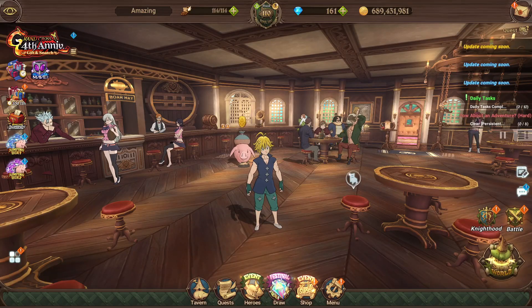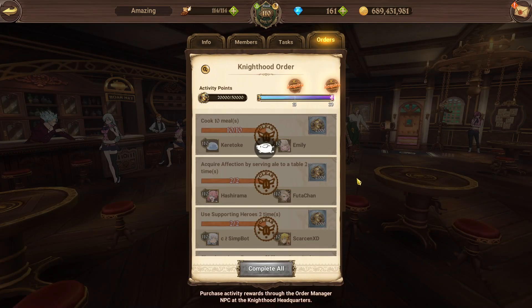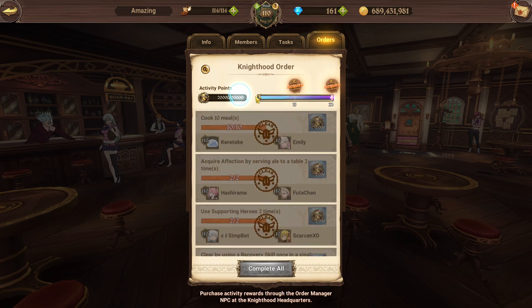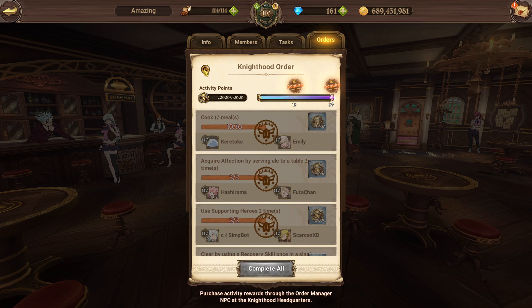What's going on guys, your boy Amazing. We're back with another video and in today's video we'll be going over the activity points and orders for the Knighthood. I'm gonna be making the complete guide here on how to actually get the activity points, how to clear the missions, and how to go about exchanging them for rewards.